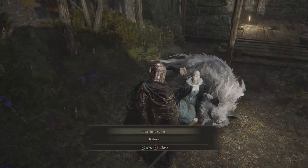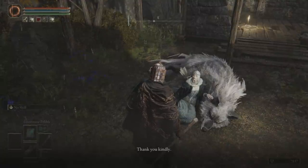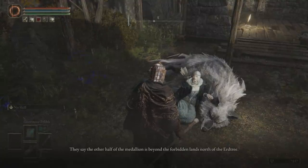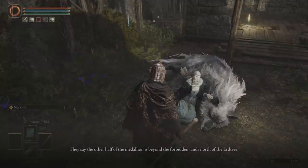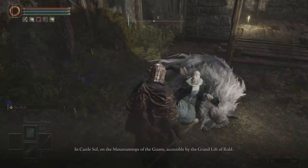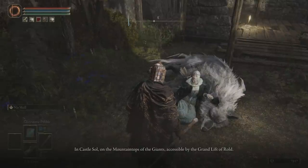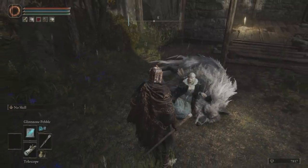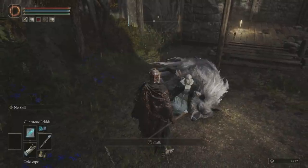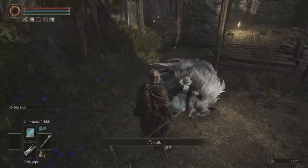Let's go ahead and choose the option that says 'Hear her request.' She then says: 'Thank you kindly. They say the other half of the medallion is beyond the Forbidden Lands north of the Erdtree, in Castle Sol, on the Mountaintops of the Giants, accessible by the Grand Lift of Rold.' After doing that, she'll let us know the whereabouts of the other medallion in order to access the chosen land of the Albinaurics that Albus was telling us about.